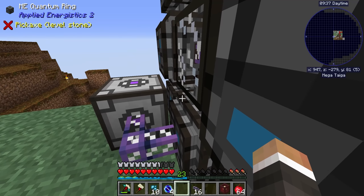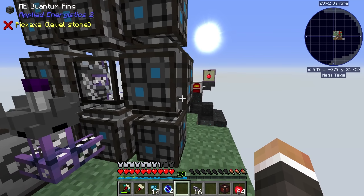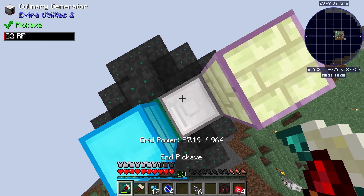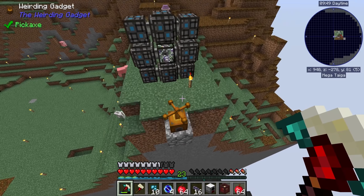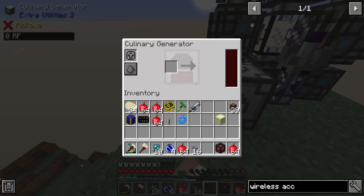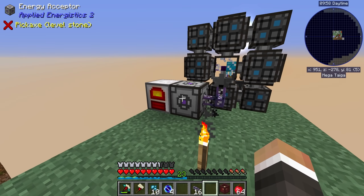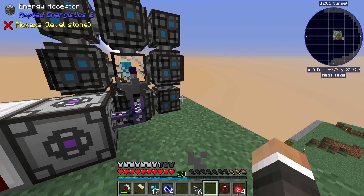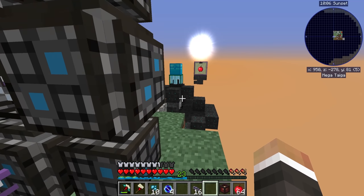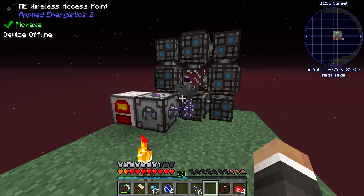Let's head through to the overworld and see if we can set this up. If we go ahead and build another quantum ring and place inside it our other quantum entangled singularity, those should now be connected. So if we put down the energy acceptor — I'm going to put the cable here and the acceptor here — the cable makes it easier because we can then put down our wireless access point like so.